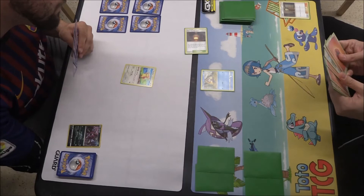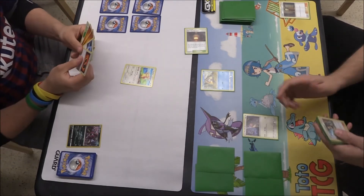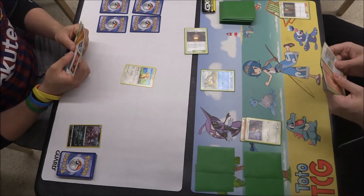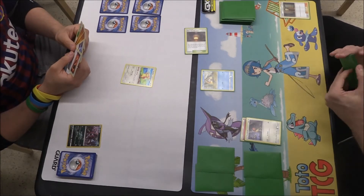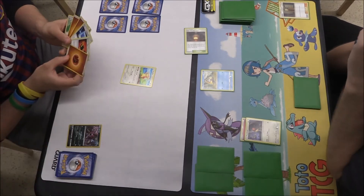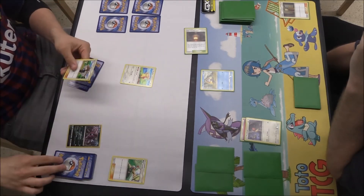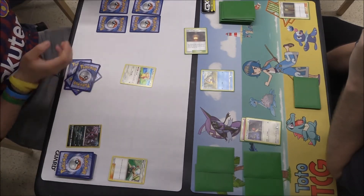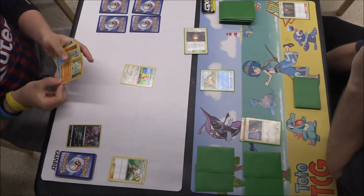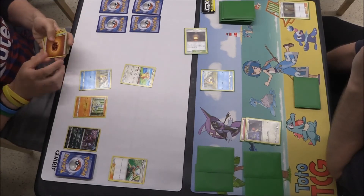Get a few energies, maybe a Trainer or something for next turn. A Hoothoot — why not put the Hoot down, Fire Energy being attached to the Hoothoot as well, and I think I'm just going to pass it over. Bug Catcher coming out there, and then you roll — and if you get heads you are going to be drawing another two cards, not bad. We've got some more Pokemon coming down now onto the bench there.